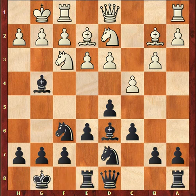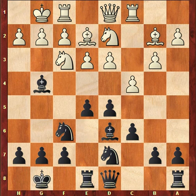Rook E8. The main idea for black here is to push into the center, E5, E4. So I played Rook E8, and finally I played E5. It's move 10 and nothing's been traded. Nothing much is happening.